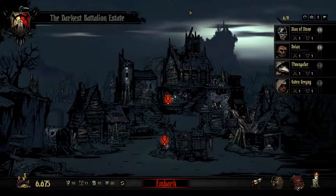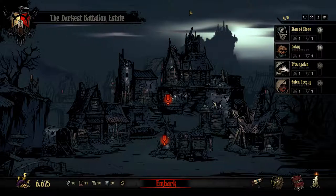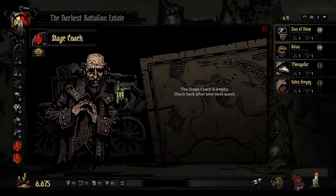Welcome back to the Hamlet, ladies and gentlemen, for where we must prepare for our next journey. Stan of Stone, Dolan, Twangafar, Good and Greg Guy all stand ready, but not before another explanation from Badger. As you can see here we have a variety of numbers, all very pretty and shiny — busts, portraits, deeds and crests. These are used to upgrade the various buildings accessible to us, and for now we will be using the Stagecoach as an example.